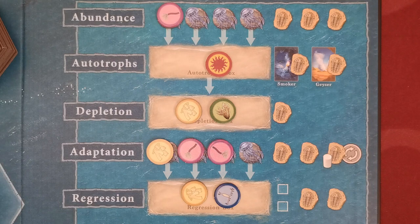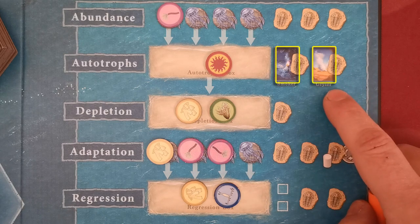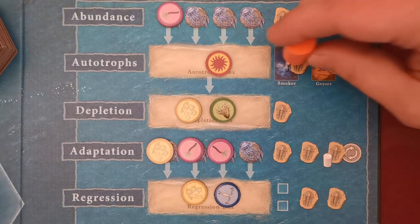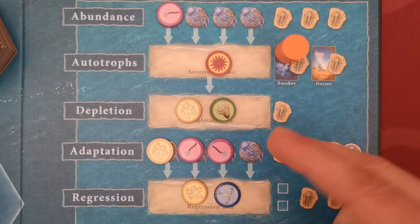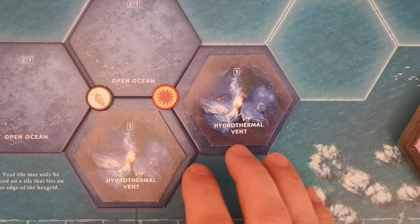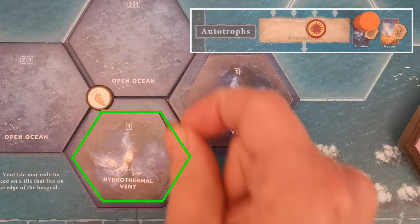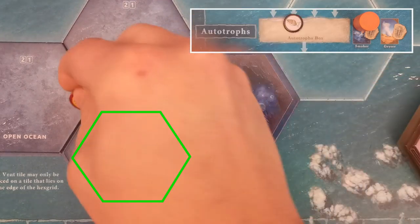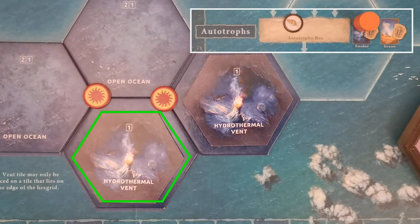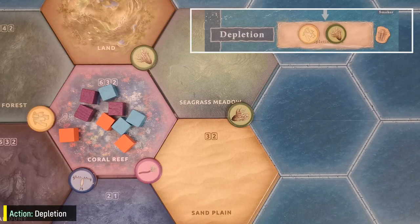The autotrophs action has two spaces — one depicting a smoker vent and the other a geyser vent. By selecting one of these, you activate one smoker or geyser tile and can do one of two things: from the selected vent tile you may either remove one element that is also in the autotrophs box, or swap any element with one from the autotrophs box. Removed elements return to the white bag. With the depletion action, the player chooses any element on earth that matches one of the elements in the depletion box and removes it.